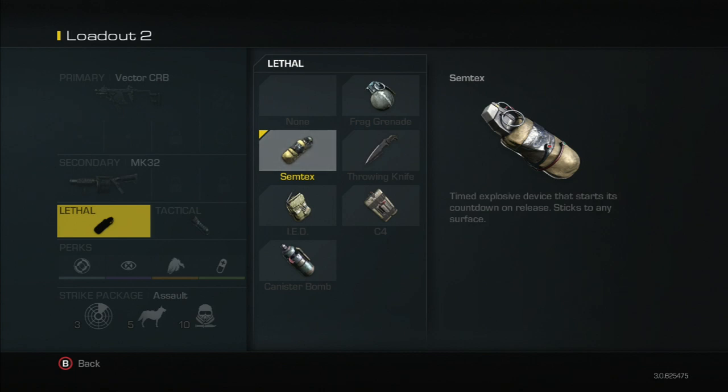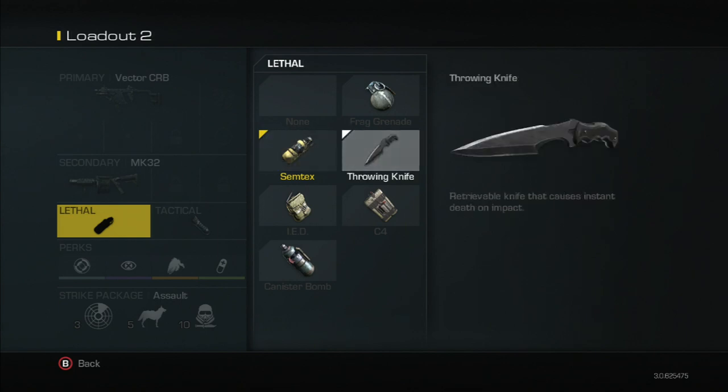Next we have the Semtex — a little bit different. In Call of Duty Black Ops 2 the Semtex was round just like a grenade, but now it's more of a cylinder shape. Same explosive time — five seconds — and it sticks to any surface or enemy.